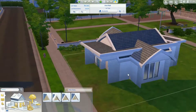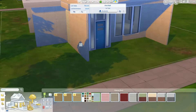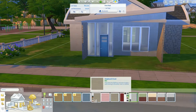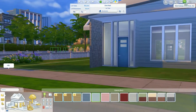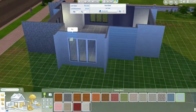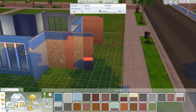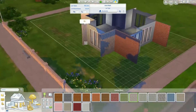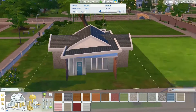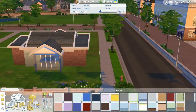I wanted this house to look as modern as possible. I usually build not-so-great starter homes or small houses, so I wanted it to look at least somewhat decent. But now that I look at it, it looks more like a modern slash cottagey type — a two-in-one combination of modern and cottage, even though that wasn't my original plan.